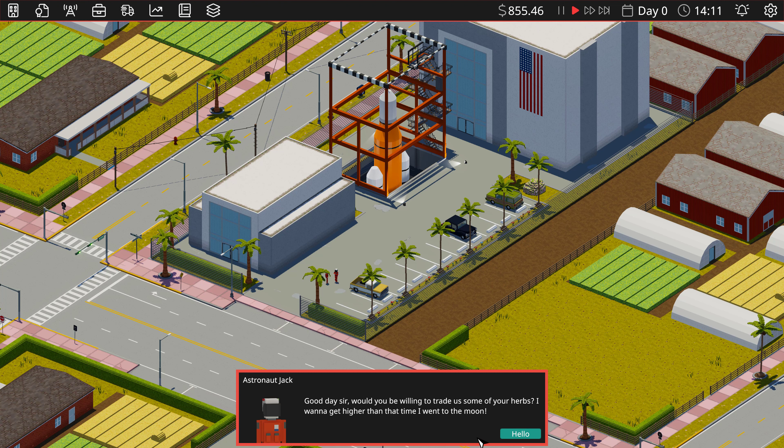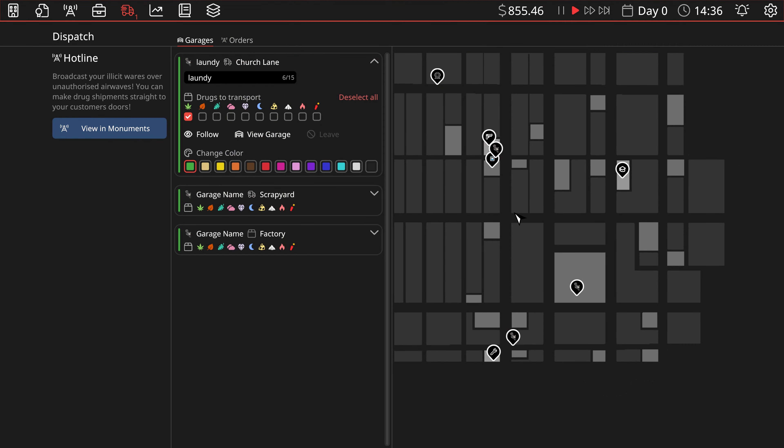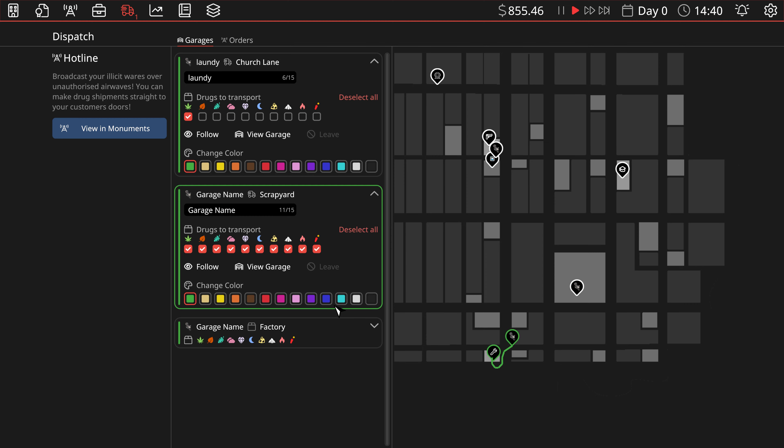Who just died? Astronaut Jack — 'Good day sir, would you be willing to trade some of your herb? I want to get higher than that time I went to the moon.' We are part of a classified government product on a need-to-know basis — for science! I don't know how to take care of him but he's up here. You were delivering to something over there but I want you to go to this guy now. You're unloading, you're going to the factory, but I also want you to go to him. The laundry mat still gets laundry mat stuff — okay good.